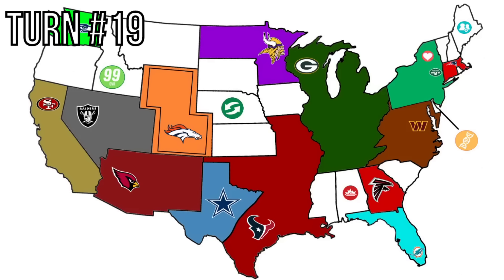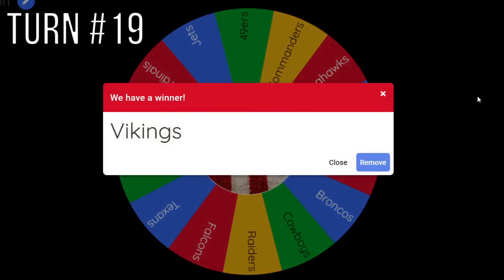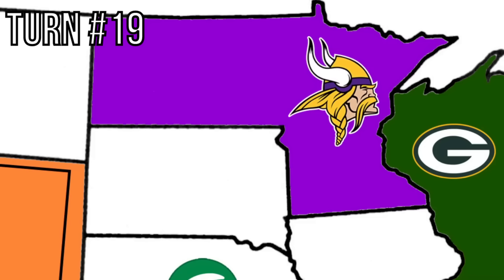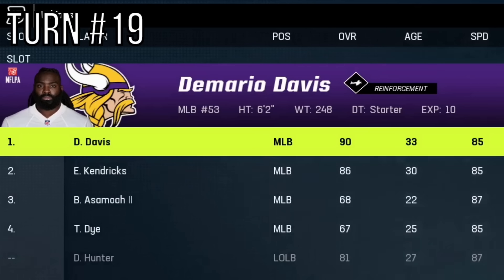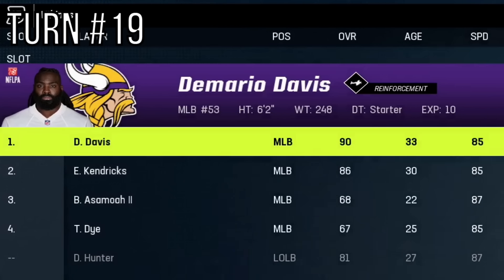We're at turn 19. The Minnesota Vikings expand to South Dakota — they do this every episode at this point. They also get Demario Davis, an X-Factor middle linebacker from the Saints at 90 overall. Perfect for the Vikings.